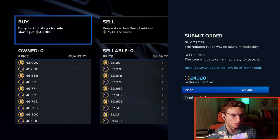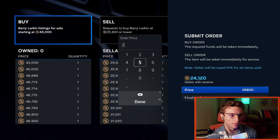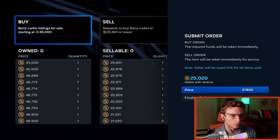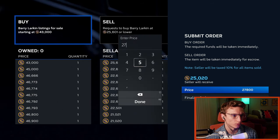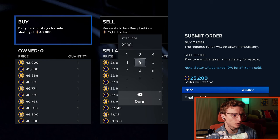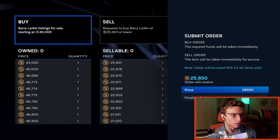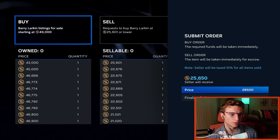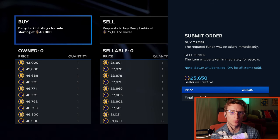So if I really want it sooner than later, I'll put in 27,800 — that raises the seller's take to about 25,200. Let's just go 28,000 — that raises it up a little bit more. Now it's above the sell now price, so I would be the first offer. The first person to sell Barry Larkin would sell to me.